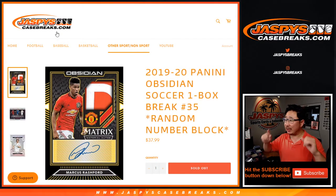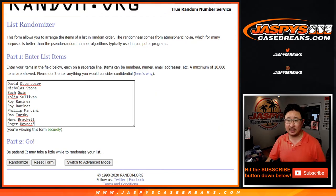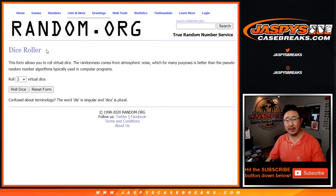Hi everyone, Joe for jazpyscasebreaks.com with 2019-2020 Panini Obsidian Soccer, one box random number block break number 35 from jazpyscasebreaks.com. Big thanks to these folks for getting into the action. There are the numbers right there. Let's roll it.